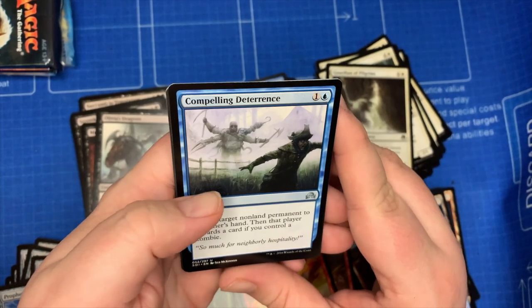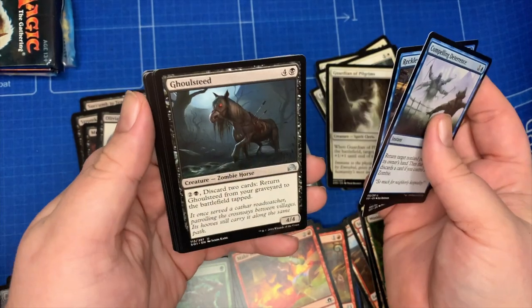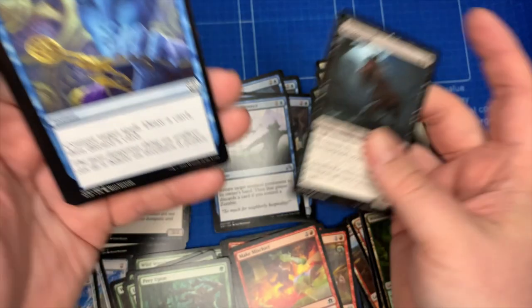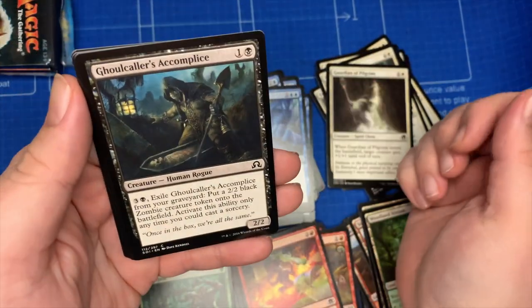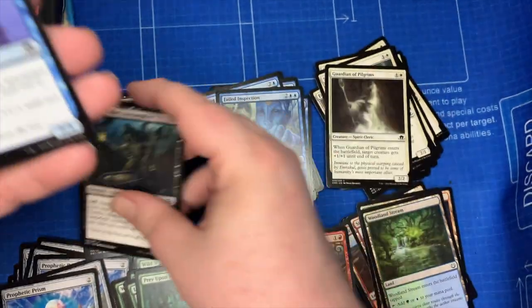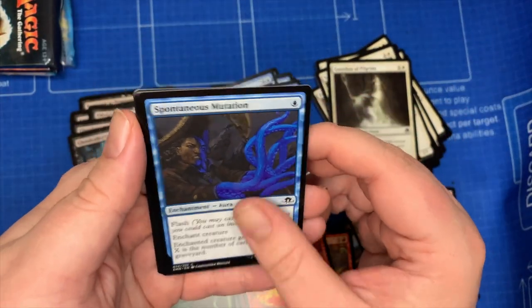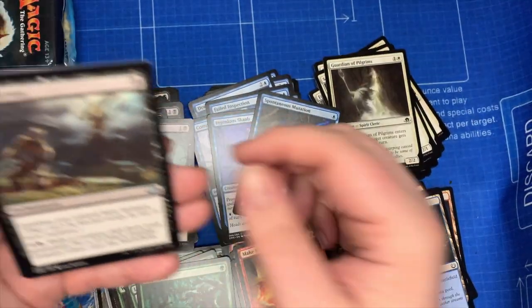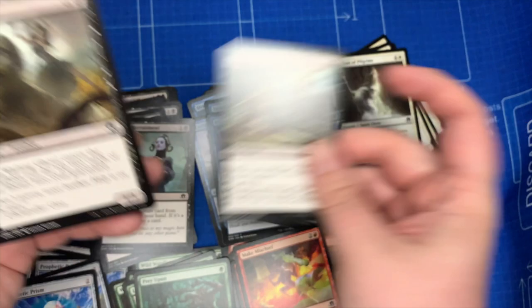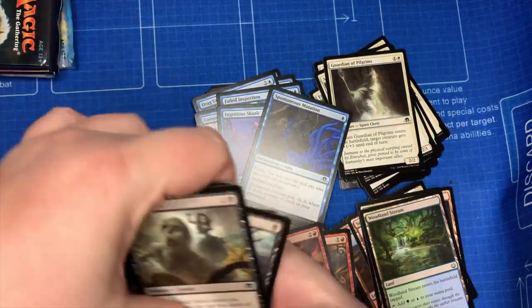Compelling Deterrence, Reckless Scholar, Ghoulsteed, Failed Inspection, Ghoulcaller's Accomplice, Ingenious Skaab, Spontaneous Mutation, Cemetery Recruitment, Graf Harvest, and Wailing Ghoul. So those are from the last field pack.